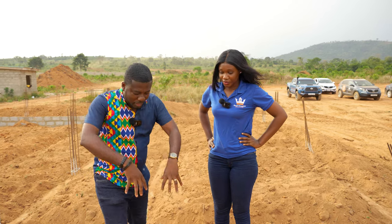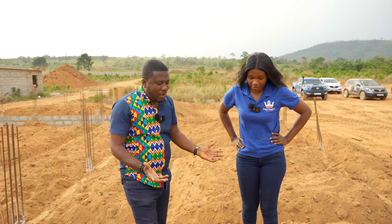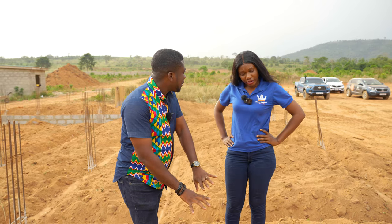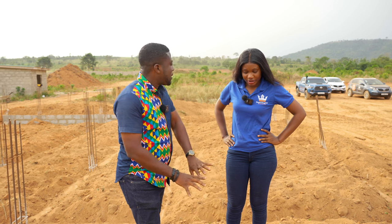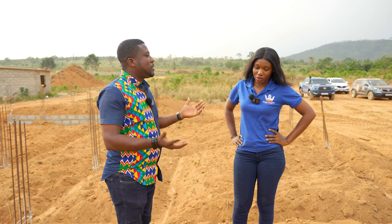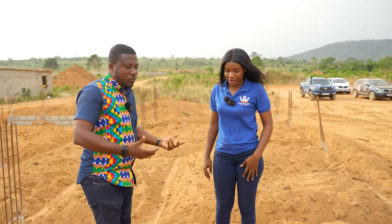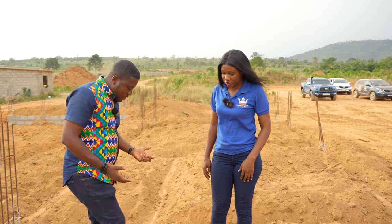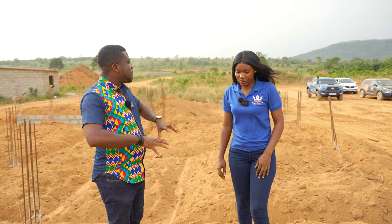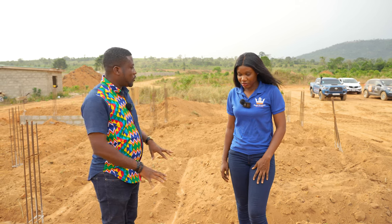When you are able to excavate a portion of soil and you're filling it back, it doesn't settle the same way. Once you scoop out the sand, the sand is disturbed — it becomes loose. When you step on it, it's able to go down. So we need to compact it very well; it needs to be very solid before we put the concrete material on top of it.